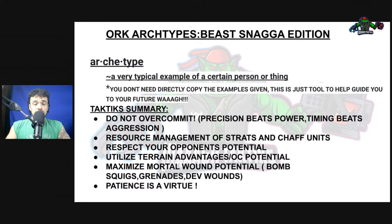One thing to keep in mind when you are running these Beast Snagga lists is one of the most common mistakes I ever see players make is that they consistently overcommit. They assume because they have a Feel No Pain, because they have an Ardent Nails strat, and because they are Squigs, that they can tank an entire enemy army, or that they just have to run up into the middle of the board and start occupying space.